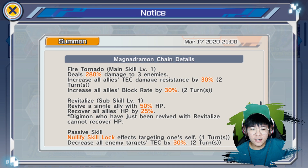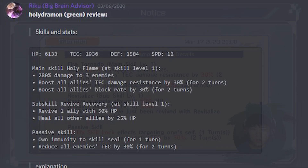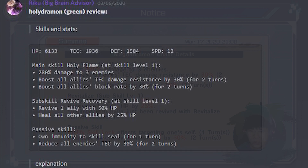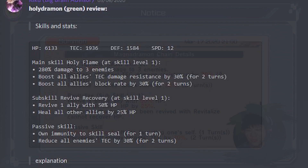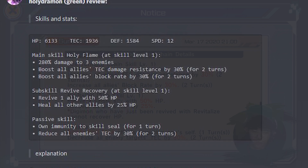Let's take a look at her skills right now. Her stats are actually 6,133 HP, tag at 1,936 which is on the low side. Defense is also kind of low at 1,584. And finally, speed at 12, which is really slow as well.